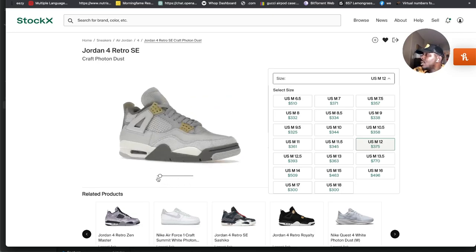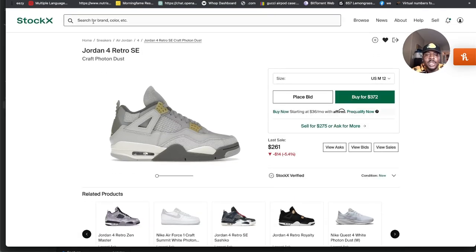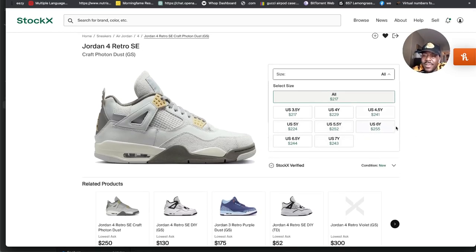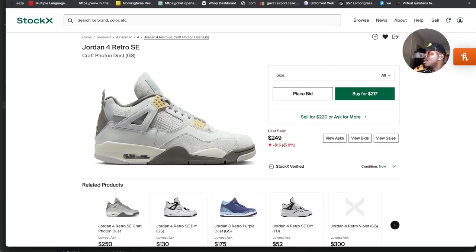I also want to look at grade school because I used to ignore it, but I'm learning I shouldn't. On resale, grade school is currently around the $250 range and has been holding steady — but once release date comes, we know it's gonna change. Definitely go after grade school as well because at a $150 retail, you can see on the surface there's potentially $100 or more profit, and even with fees it's still solid profit on this shoe.